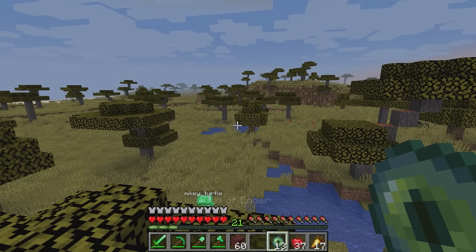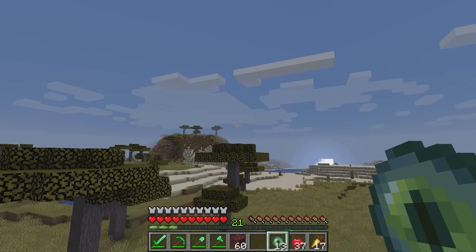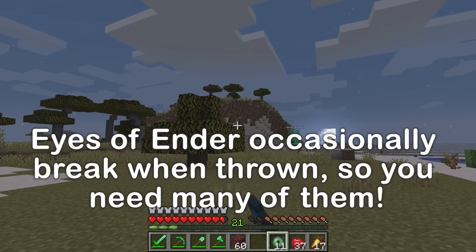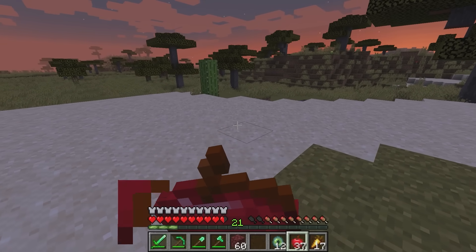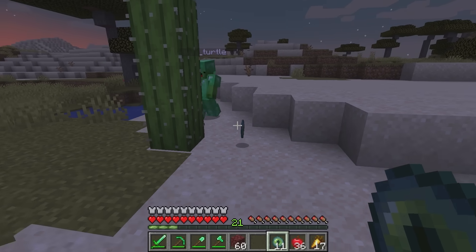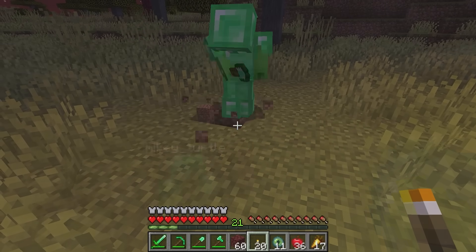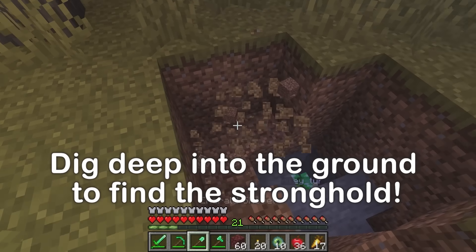We've come so far — the sun is starting to set! Let's try tossing another one. That way? It broke! Let's try that again — it went the other way! That means we're really close! Let's try tossing one in the middle — did it go underground? That must be it! This is the spot! Let's use our emerald shovels to dig this up — down we go!